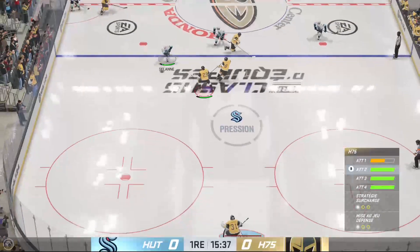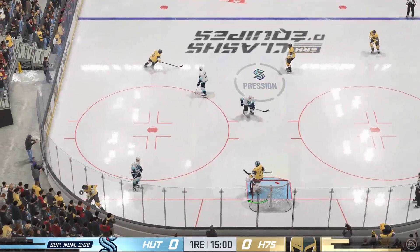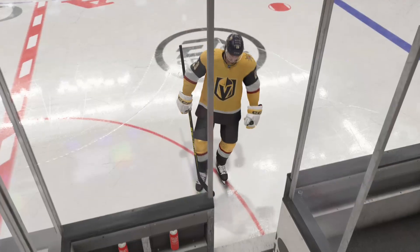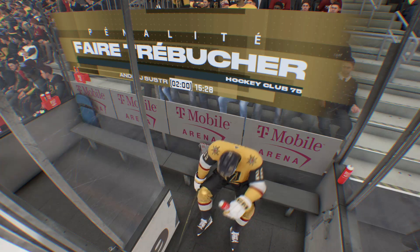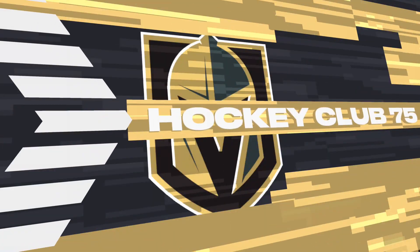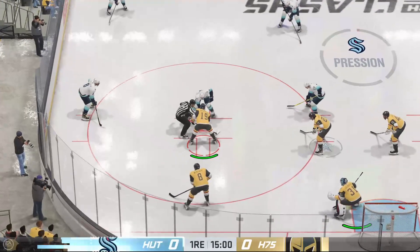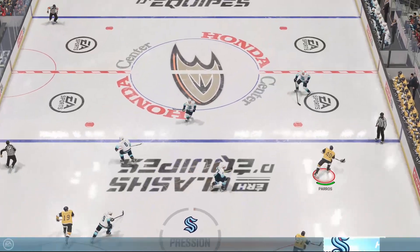Handles the puck. Nice feed from the left side up the middle, and he's tripped up on the play. Referee's hand goes up — another stick infraction. Coaches don't like this one. A product of not being in good position, reaching, and then taking the trip because you weren't moving your feet. And the power play unit takes to the ice. Their first chance, first power play of the game, an opportunity to go up by one.